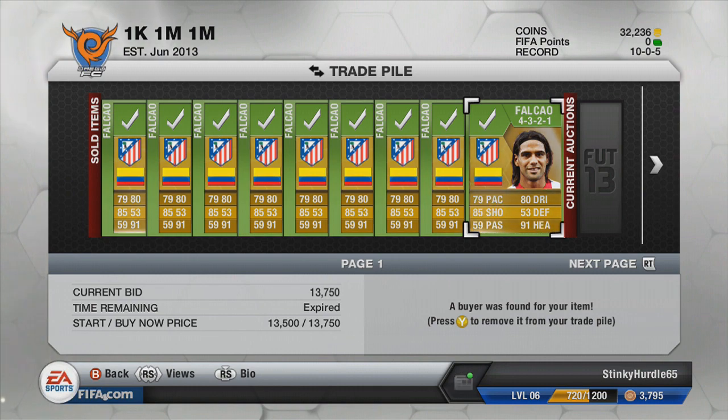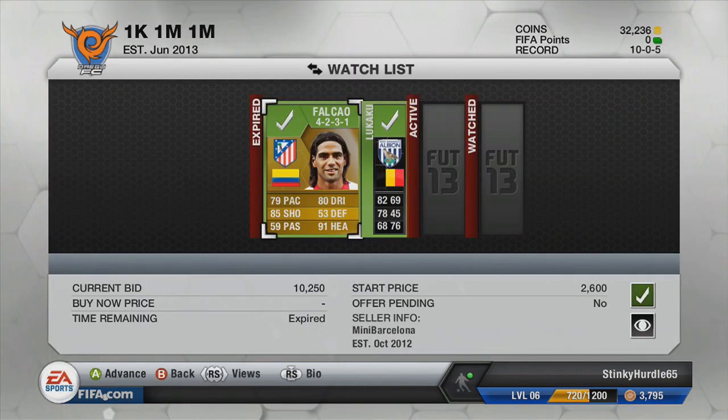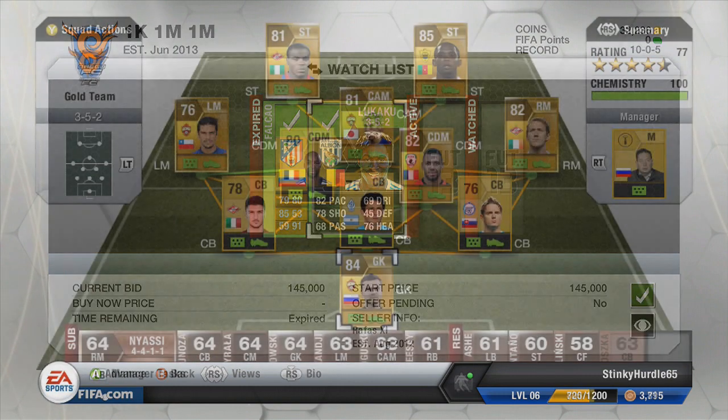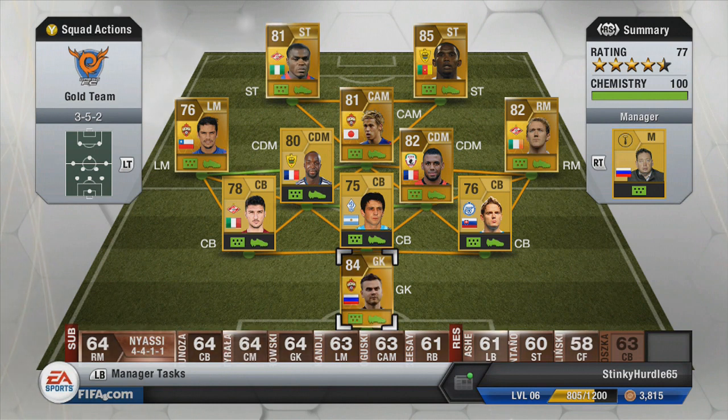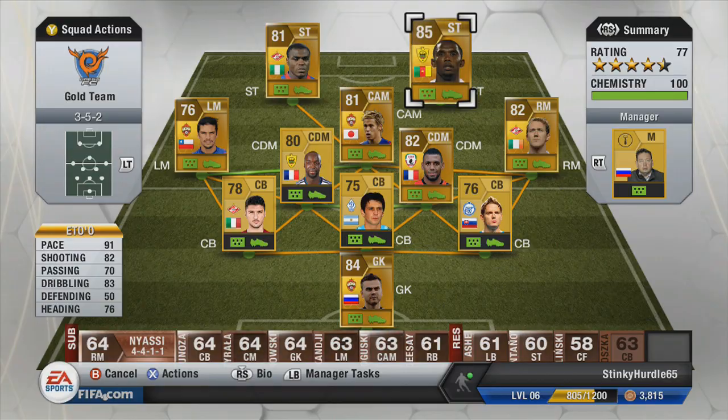I also did another bit of trading and picked up two more players. One of them — you will never guess — it is Falcois again, so we got another Falcois for 10,250. And we also got an in-form Lukaku, his silver in-form, for 145,000. I couldn't believe it — start price 145,000 with five minutes left. I put a bid in and I thought I was going to get outbid because he goes for about 180,000 to 185,000. But I ended up winning it. I was absolutely delighted.